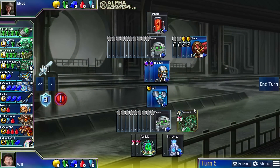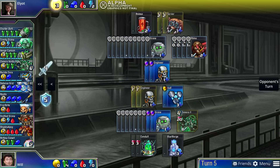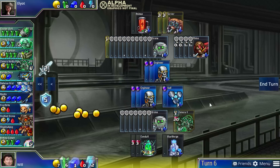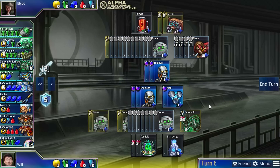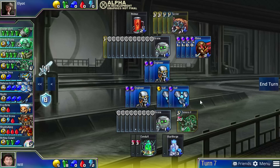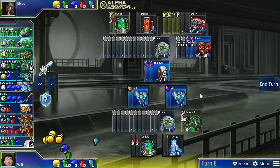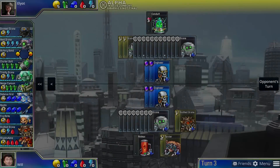Good Prismata players try to plan ahead a couple of turns in order to optimize their build orders and especially to lay down key units at the perfect time. Excellent Prismata players do that while also considering all kinds of potential responses to ways that their opponents might try to mess with their plans. It's a constant struggle to achieve your own goals, disrupt your opponent's goals, and defend against your opponent's disruption.